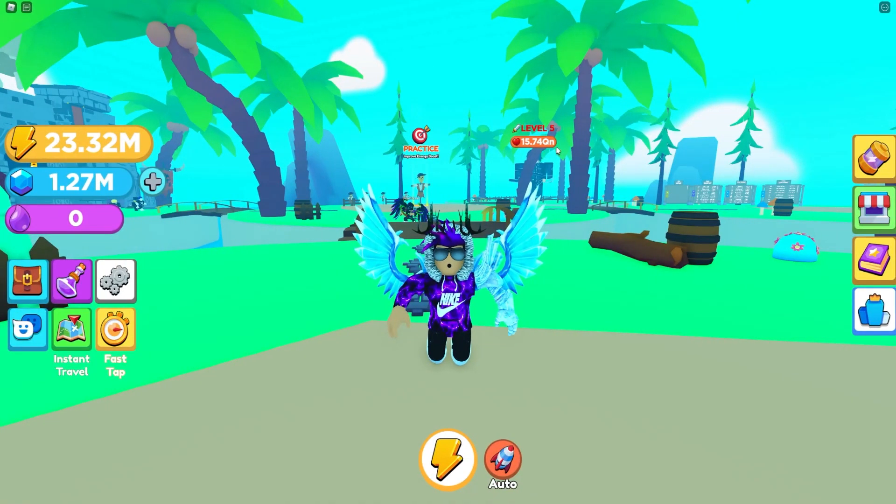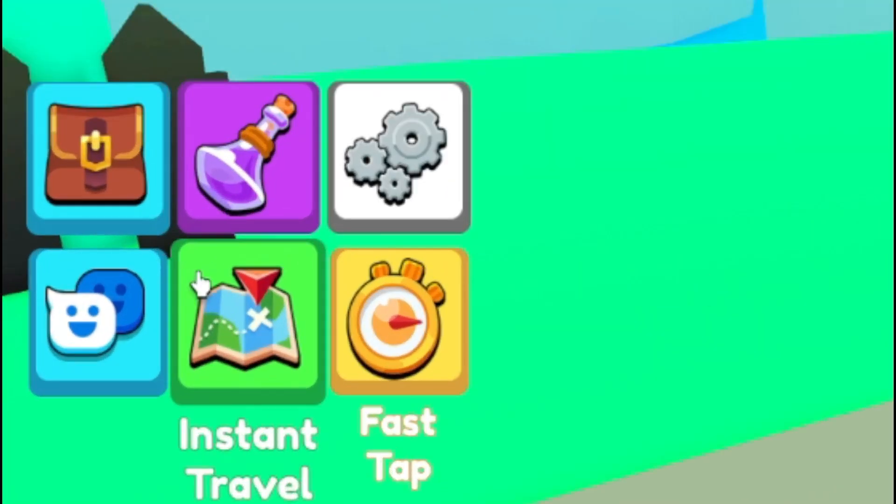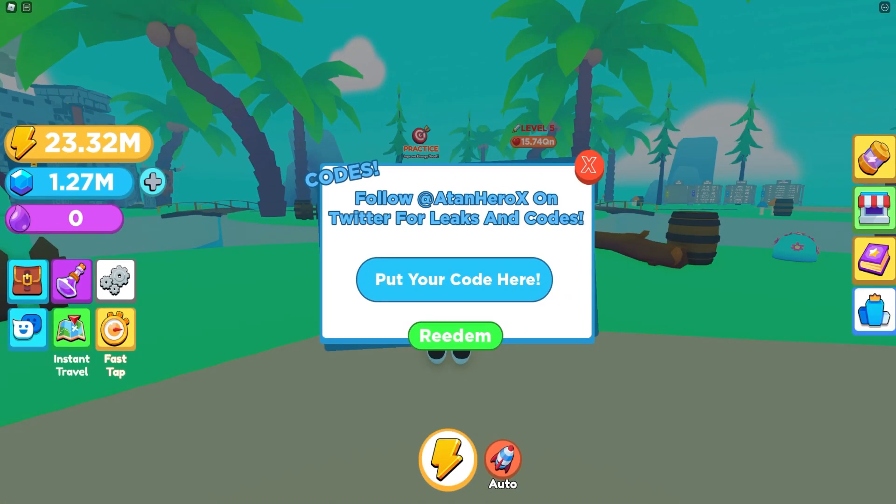So if you don't know already, in this game to claim codes you're going to want to go to the left and click on the two faces. The code menu will come up. These are in no particular order, so let's just get into it.